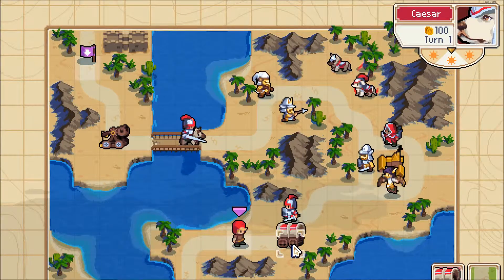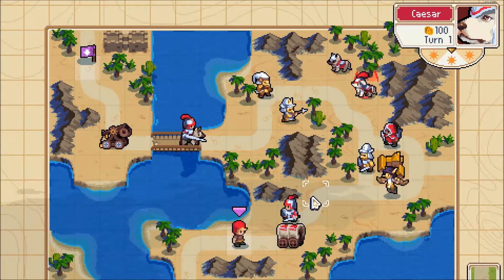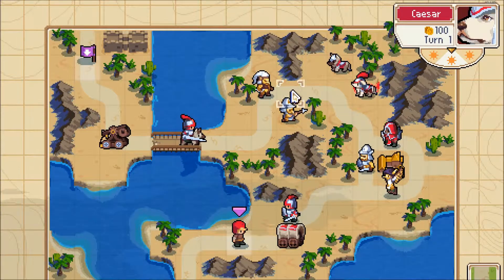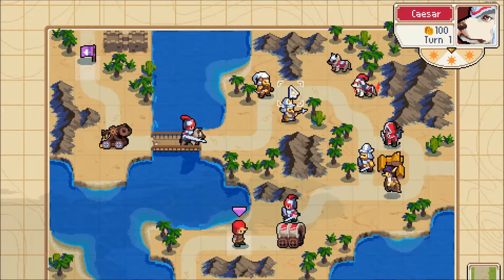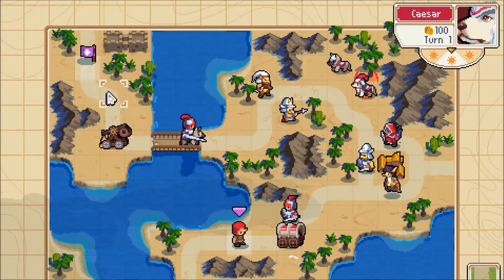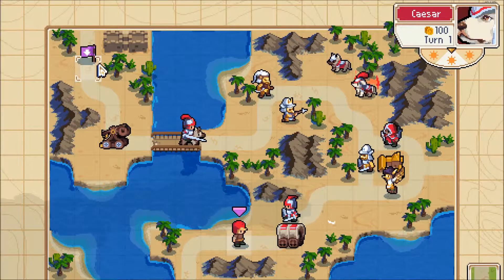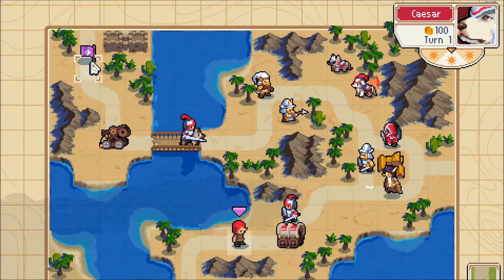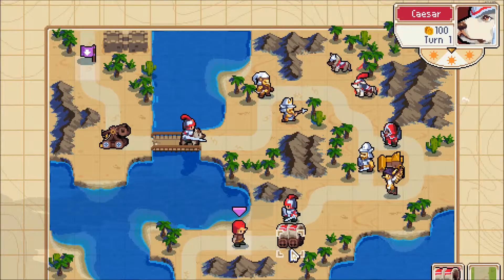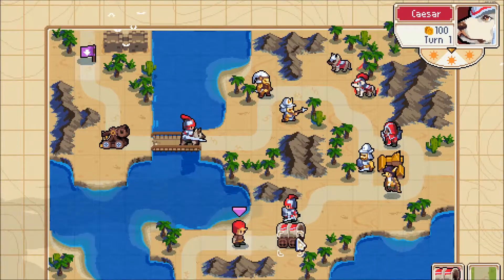But we've still got a problem, because if we count — one through twelve — the wagon can only make it to here. It would need an entire other turn of movement to make it to where we need it to be. And we've only got one turn to complete this, so clearly we're missing something.